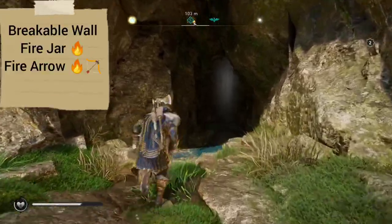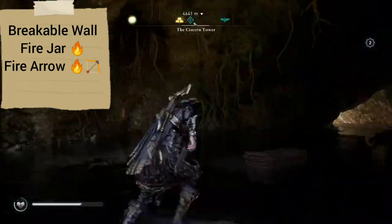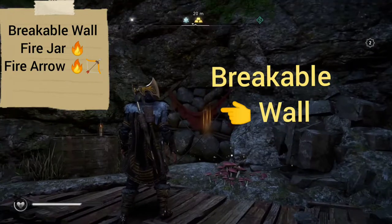One way is to take the fire jar and jump on — I didn't feel like doing that. I instead chose to use the incendiary powder trap because my adrenaline meter is full.